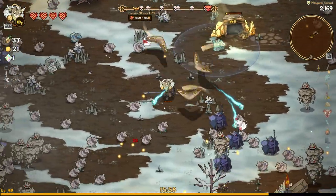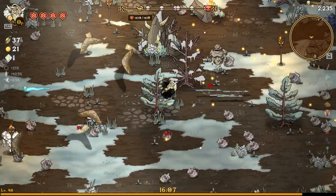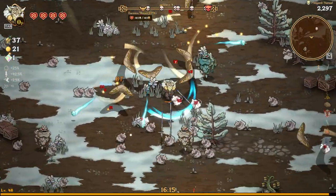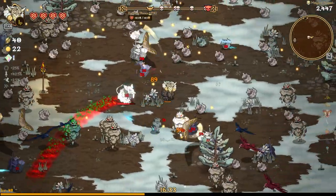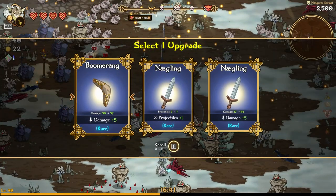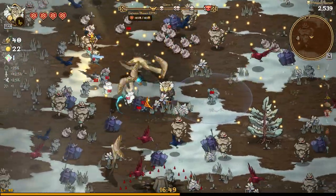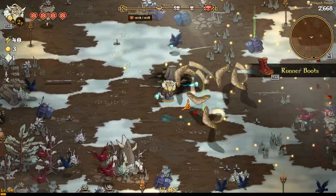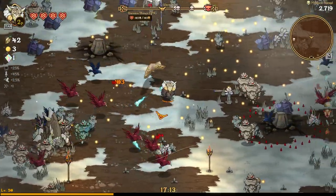We're on wave 4 and holding strong. I'd really like something that sucks up all the nearby XP. We pick up a Double Dash — otherwise known as panic mode. And when you're panicking, pain is right around the corner.